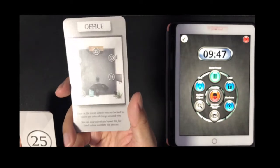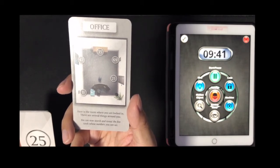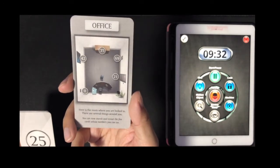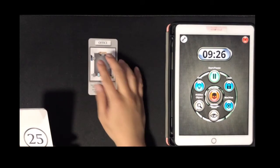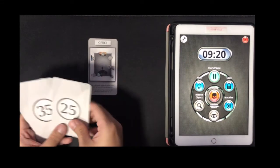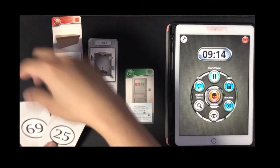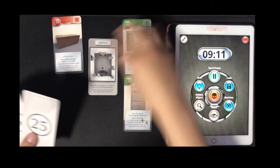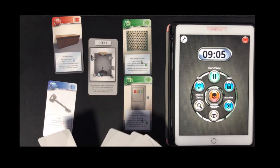The first card we can see is a picture of an office with the numbers 42, 11, 35, 69, and 21. Here is the room that you are in — there are several things around you. You can now search and view the five cards whose numbers you can see: 11, 21, 35, 69, and 42.